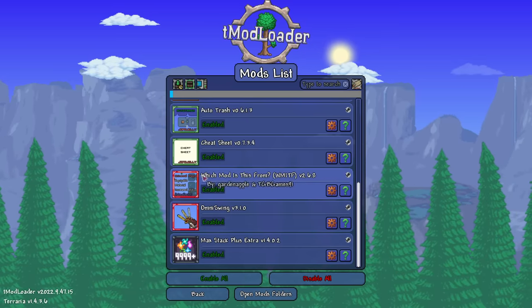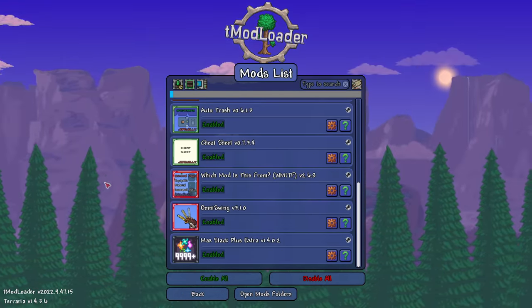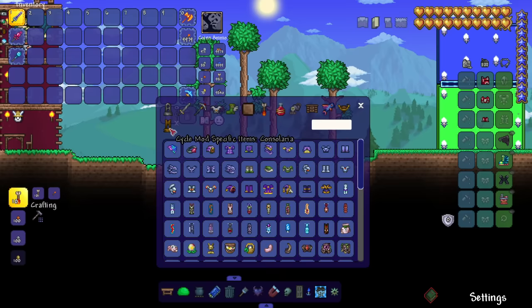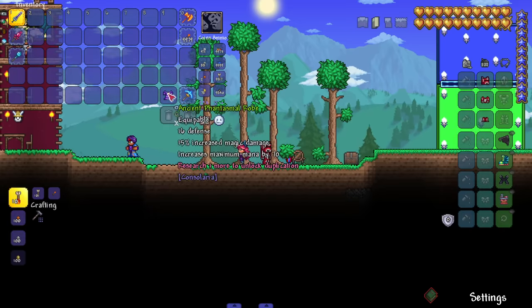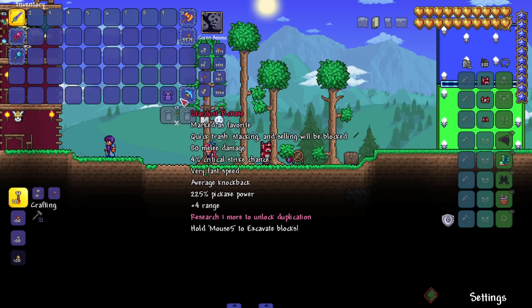The next mod is 'Which Mod Is This From' - very self-explanatory. You put your mouse over an item and it tells you what mod it's from. For example, in game with the Consolaria mod installed, I hover over an item and it says it's from Consolaria. If it's a vanilla item, nothing additional is shown.